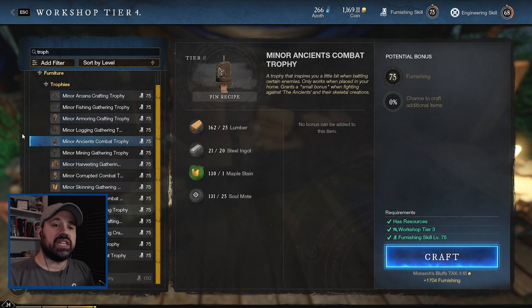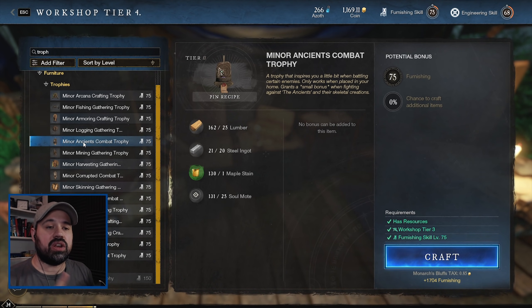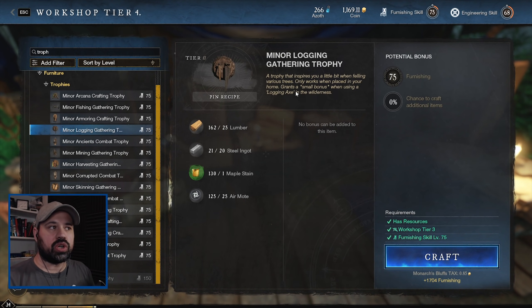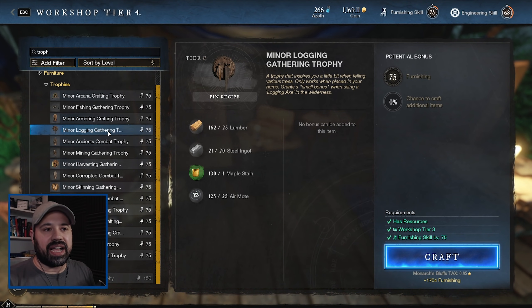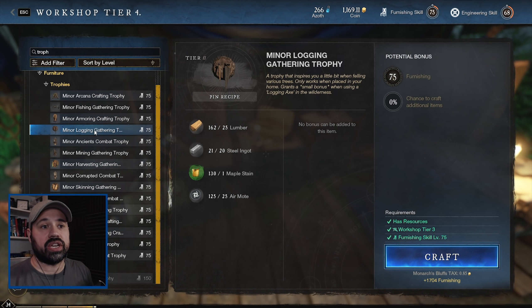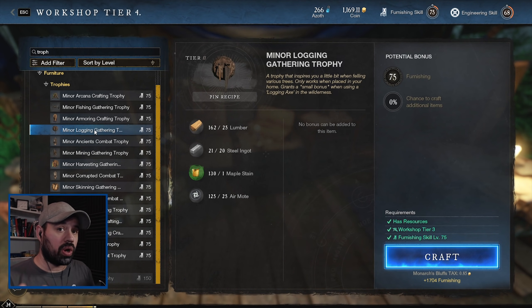The way trophies work is you put them into your house. Each house has a certain number of trophy slots, but you can only have one version in each house. So if I craft three or four logging trophies - which give a small bonus to the number of resources I get from chopping trees - I can only place that trophy one time per house. It won't let me put two of the same type in the same house.